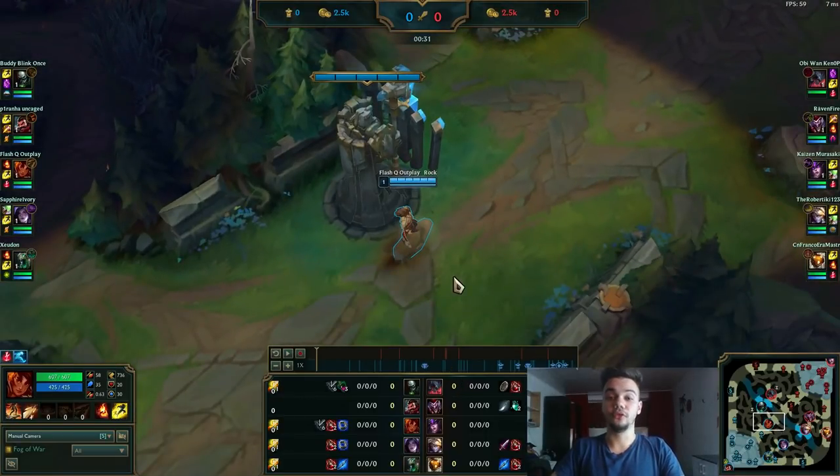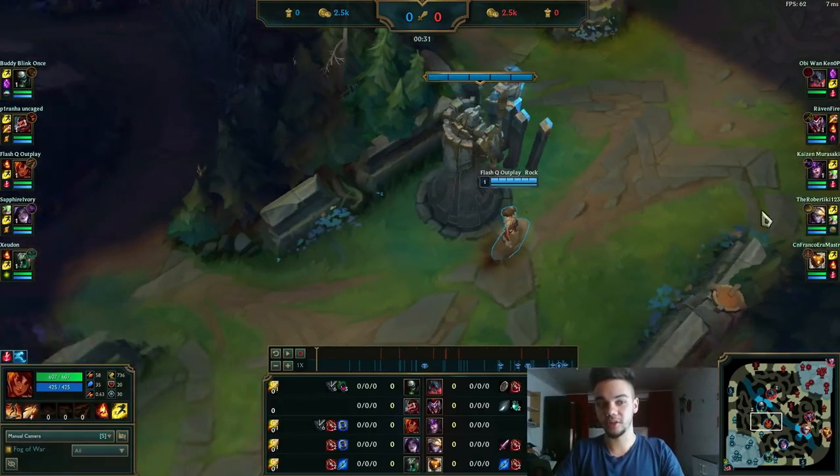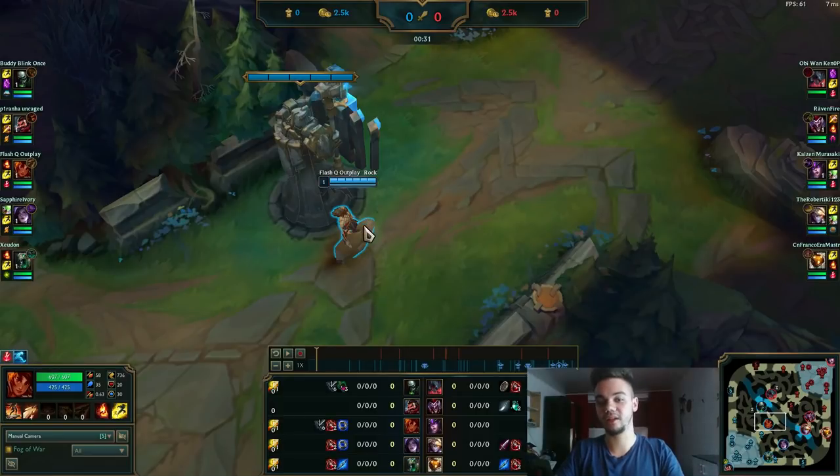You can go Luden's if you feel the game will go in your favor early on and you don't need to scale into late game. After your first item, go Sorcerer's Boots, and then either Zhonya's, Rabadon's, or Morello. Zhonya's you usually need. Morello or Magic Pen you need. You can pick one of those and go with it. Just try — trying is the best thing on this champion.